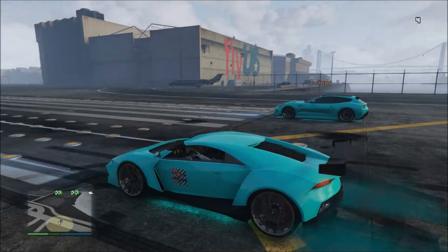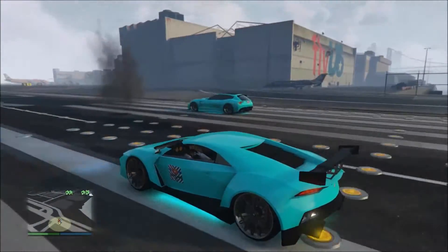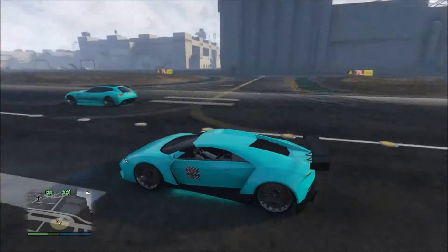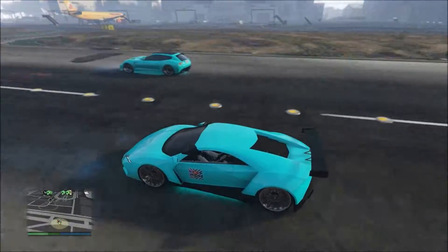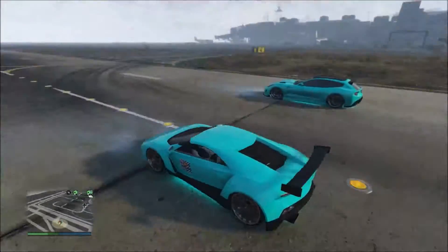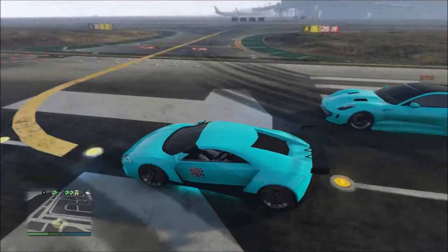We'll be racing the Reaper and the GTS up first. The GTS has a pretty good takeoff, but the Reaper catches up with speed. So the Reaper is actually faster than the GTS, as you may be able to tell.